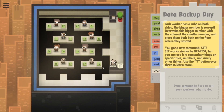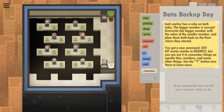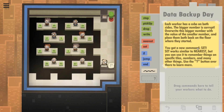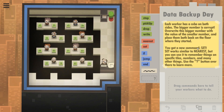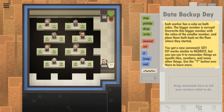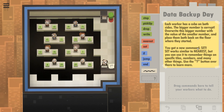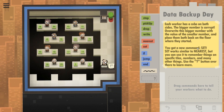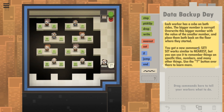Let's all practice making backups here. Each worker has a cube on both sides. The bigger number is corrupt — overwrite the bigger number with the value of the smaller number and place them back on the floor where they started. You get a new command, 'set.' Set works similar to nearest, but you can use it to remember things on specific tiles, numbers, and many other things.